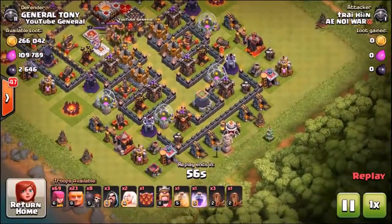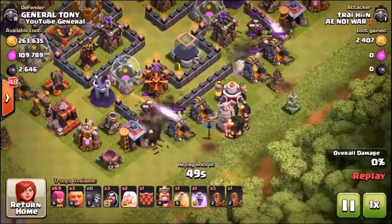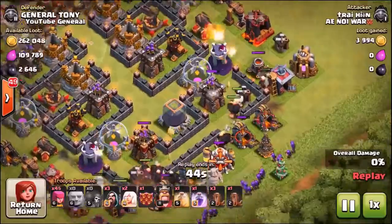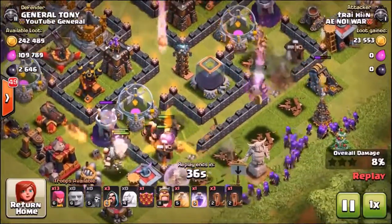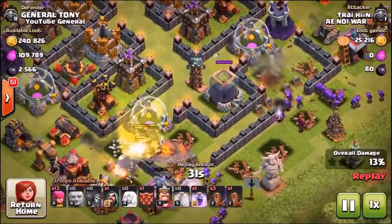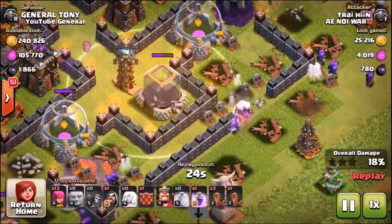Into the third replay — this guy is using a giant archer healer king combo. He drops in the giants, sends in wall breakers, breaks down some walls, and drops archers behind to clean up the gold collectors. He's trying once again to get that dark elixir. The dark elixir is a very big pull for all the troops. He's dropped a heal spell — his archers connect onto the dark elixir and one wizard is there as well.